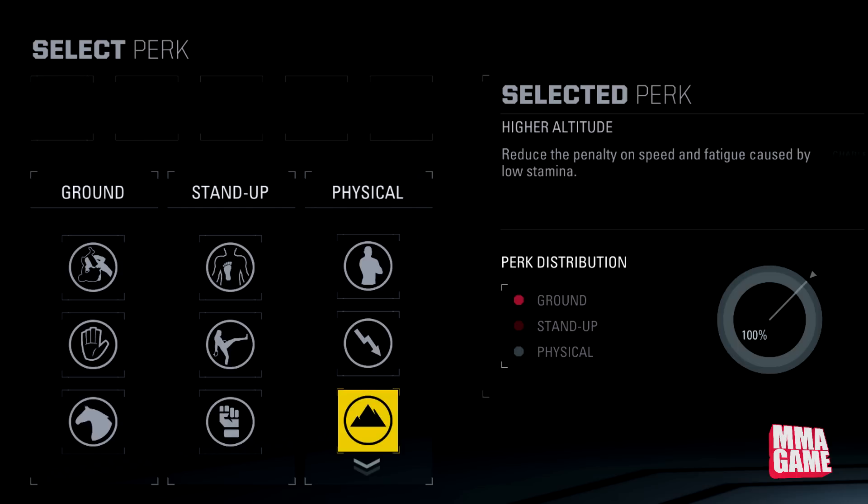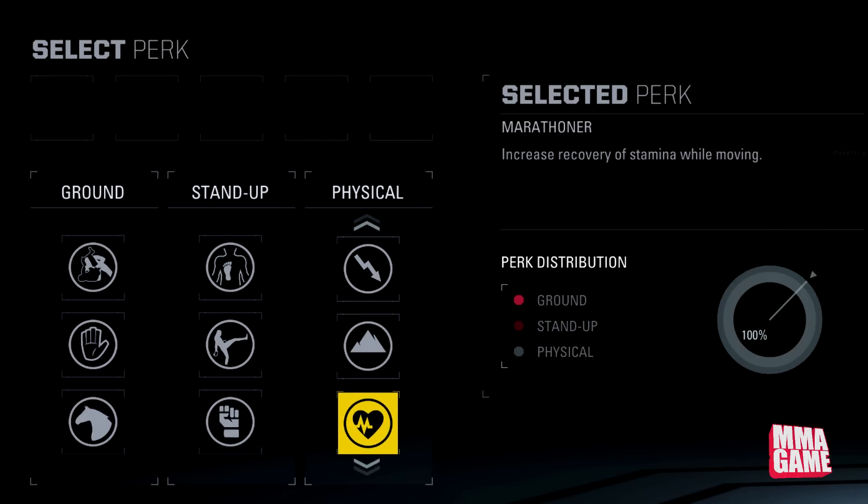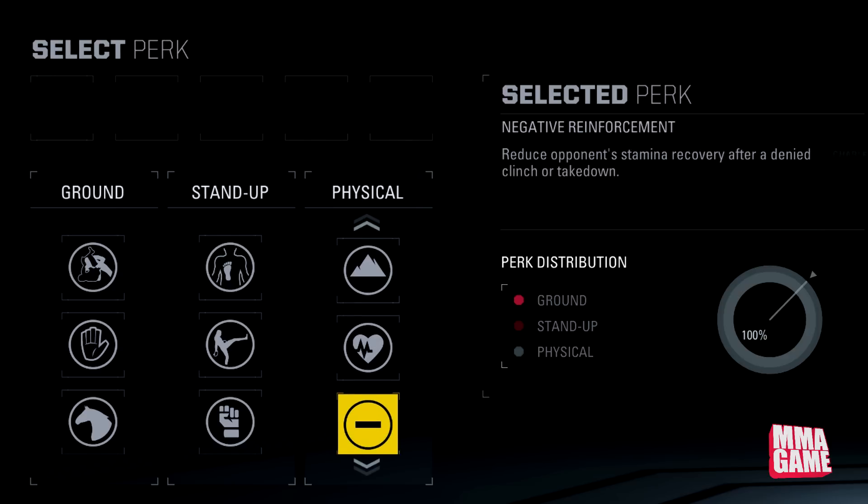Next up, Higher Altitude — reduces the penalty on speed and fatigue caused by low stamina. Again, just better management of your stamina. I think it was in the first game. Next up, Marathoner — increases recovery of stamina while moving. That was in the first one — a very, very good one. Keep moving, keep rolling, get that stamina back up.